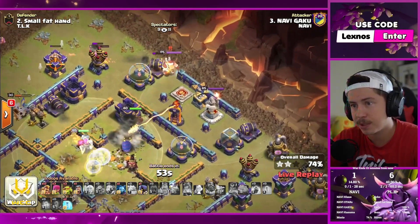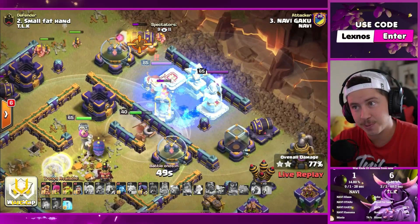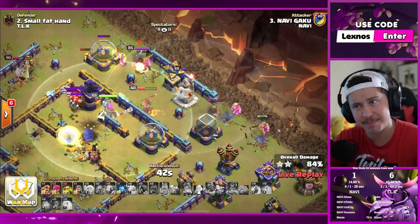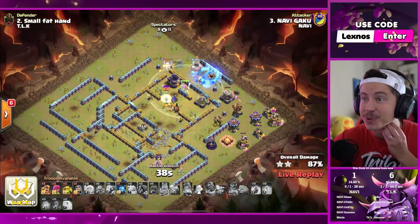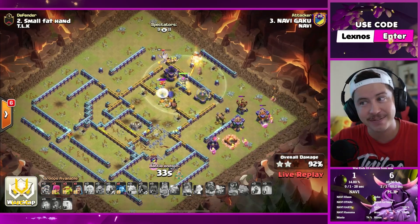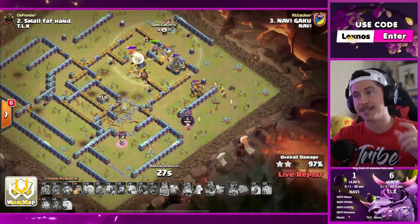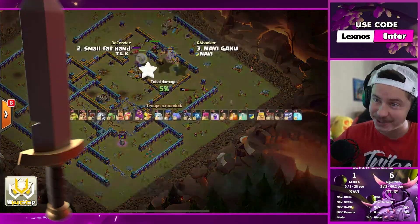RC will take out the rage tower, making her way over toward the multi. Juicy freeze — waits an extra second to make sure the king gets in it as well. Sends the headhunter, sends more super barbs from the right. Diggy's dead, but we can still freeze to keep her alive. This is looking great for Gaku — what a plan. Gaku gets it done. He doesn't even need all the super barbs — that is a three star all day long. Gaku impressing us as usual.